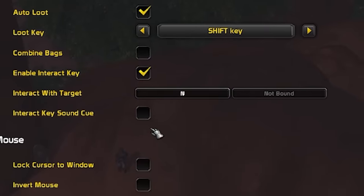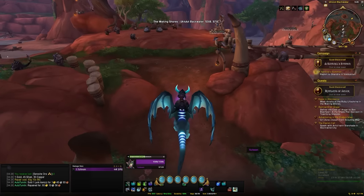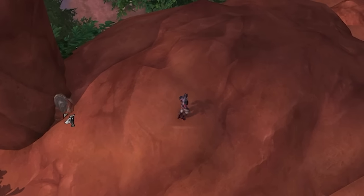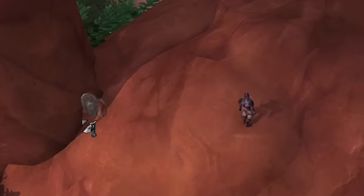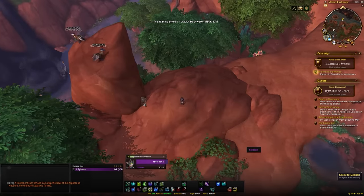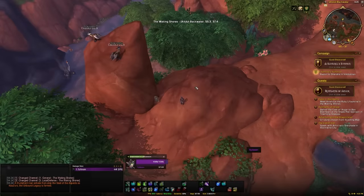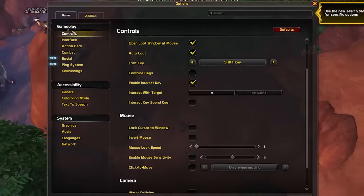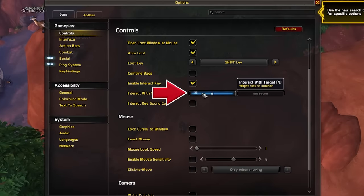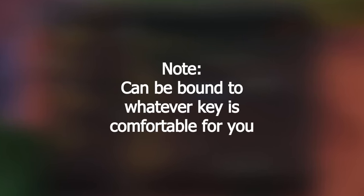The next thing I wanted to talk about is the interact key. This is a newer feature to the game but is really nice for people who like to do gathering — be it mining, herbing or fishing. You've probably done a ton of mining or herbing and found those nodes that are in walls or under the ground that you just can't reach, which is honestly insanely frustrating. The interact key will allow you to get the majority if not all of those nodes that are kind of bugged under terrain. To enable it, go to your settings, go to the control settings, enable the interact key, and then also set a keybind for it. Once those things are done, the interact key is good and ready to go.